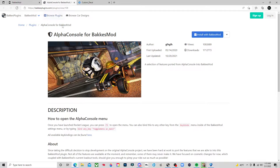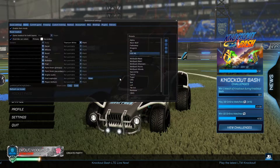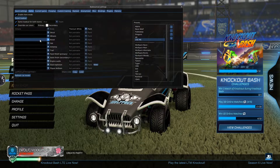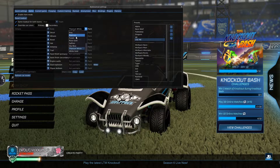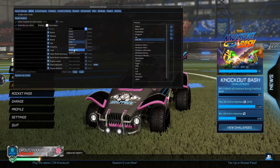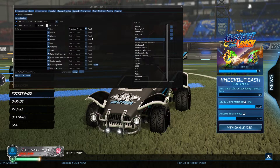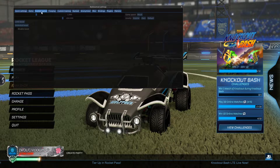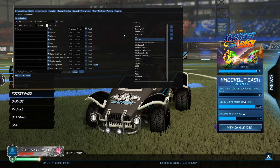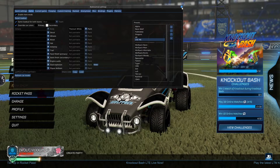From there we're actually gonna go to the second link, which is going to be Alpha Console. This is what's going to allow us to port certain features into the game like our custom decals. If I pop on over to Rocket League and hit F2, this pulls up Bacchus Mod — right here you can see alpha boost is pulled up. You can get white octane, purple octane, pink octane — you name it — all in Bacchus Mod by hitting F2.